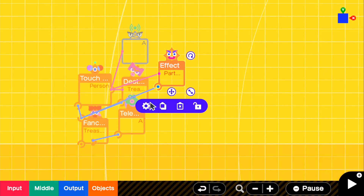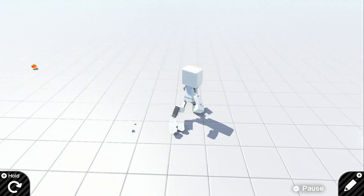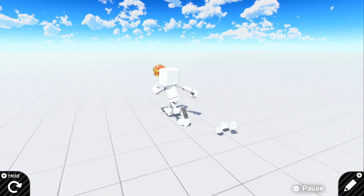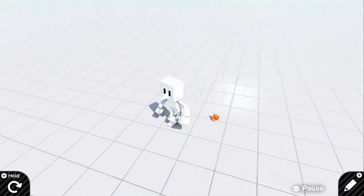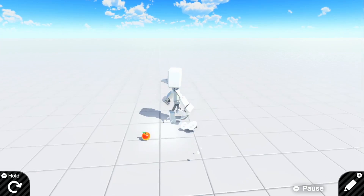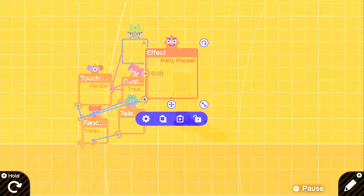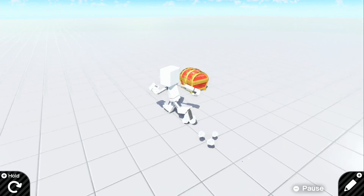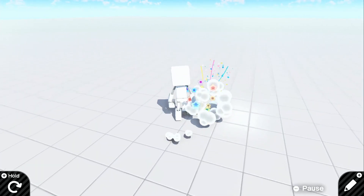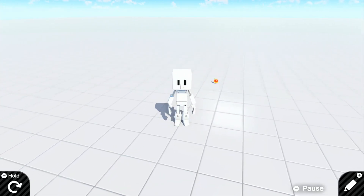Turn visible off on the effect so it doesn't show, and we have our perfect treasure chest just like that. Hopefully this tutorial helped — I know it was a little quick, but if you guys enjoyed it make sure to leave a like. Thank you guys for watching — I'll do this one more time with the party popper being big. Yeah, that looks awesome! I'll catch you guys in another tutorial, thank you.